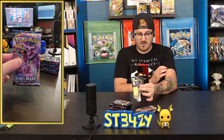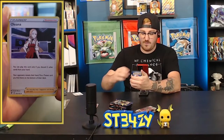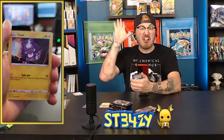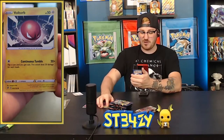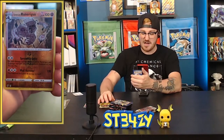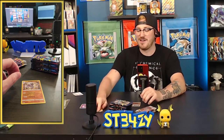I do own the Toxtricity VMAX card — I had to buy it from one of my friends, but I do own it. It would be really rad if I pulled it. Starting off with psychic energy, Oleana, twin energy, a Heliolisk, a Toxel, a Litwick, a Lotad, Clefairy, a Voltorb. The reverse is a Runerigus, which is actually a rare, so we're already getting hits out of our first pack. And the rare is a Barbaracle — such an ugly, ugly Pokémon.